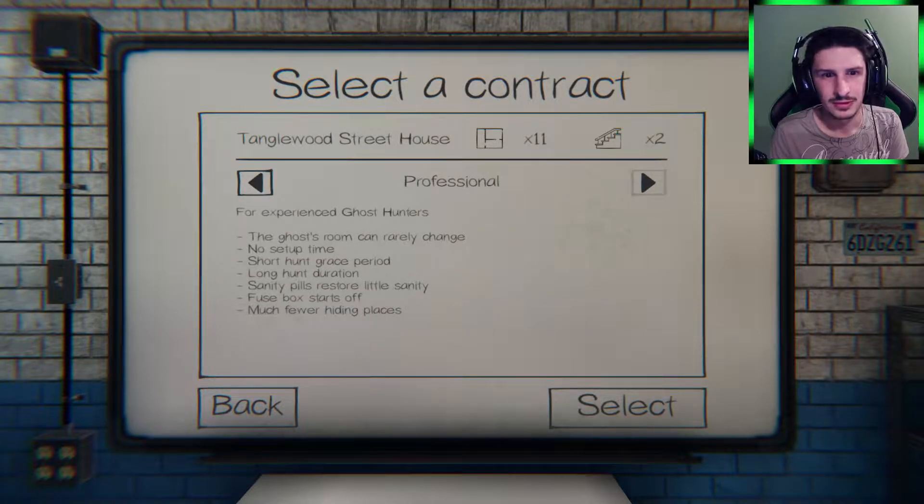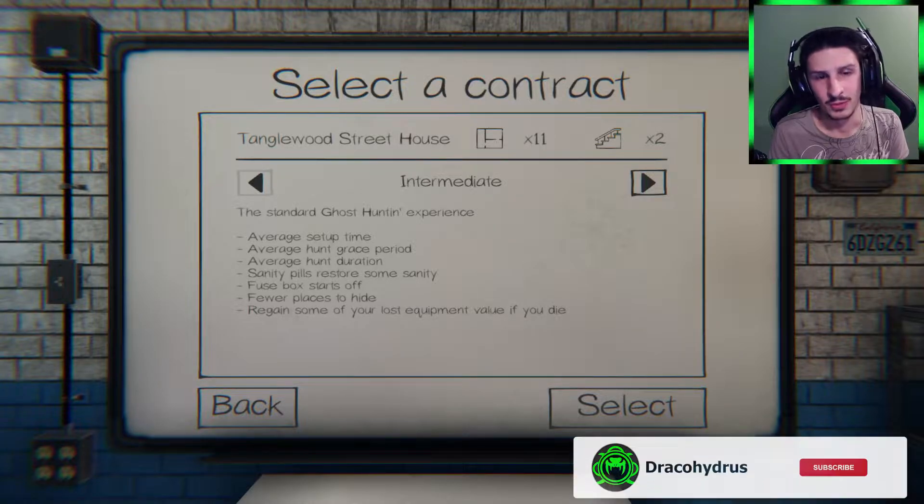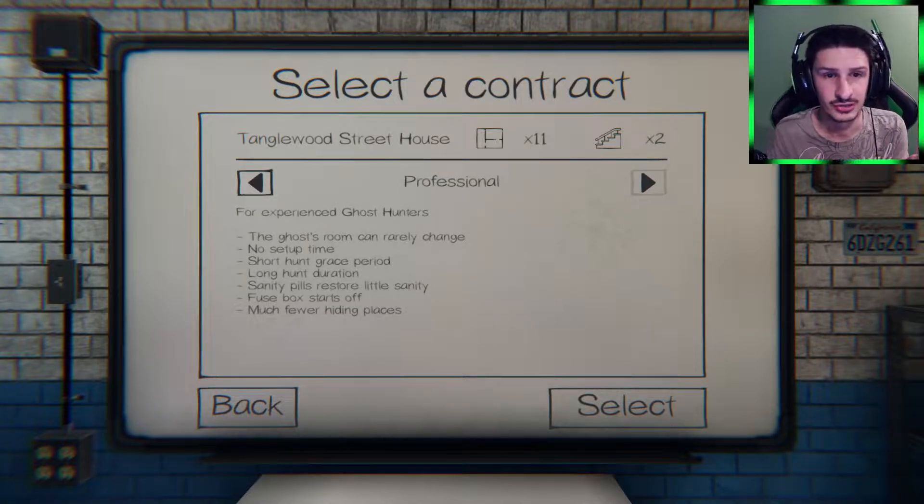On an easy map. The difference between professional and intermediate: you get some setup time, there's a hunt grace period, hunt duration is lower, sanity pills restore less, fuse box starts off, fewer places to hide, but you regain some equipment value if you die. On professional, the ghost room can rarely change, there's no setup time, a short hunt grace period, long hunt duration, sanity pills do less, fuse box starts off, and much fewer hiding spots.